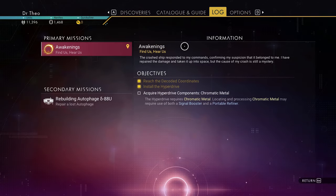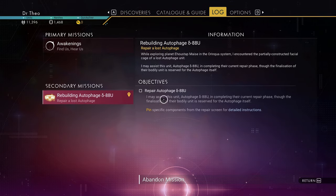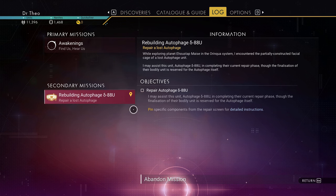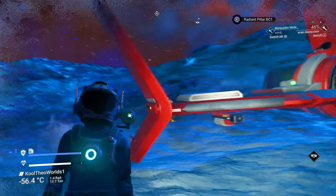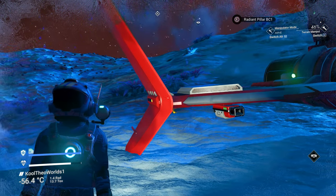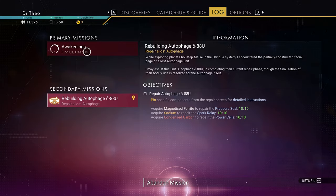I'm at the beginning of the game and I already got the Autophage secondary mission. I just found an Autophage just laying around, the broken machinery to repair. So not sure how this is going to work — I'm at the very beginning.